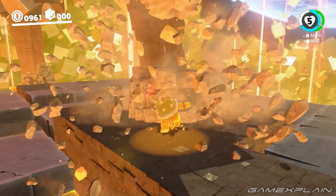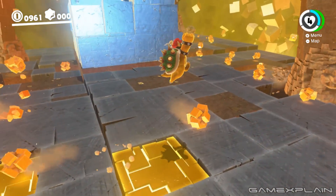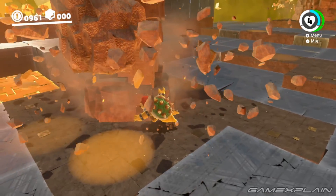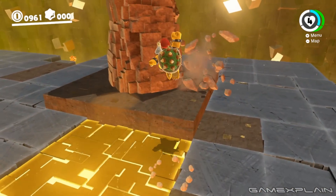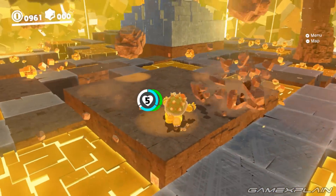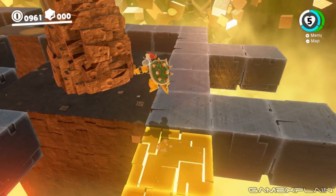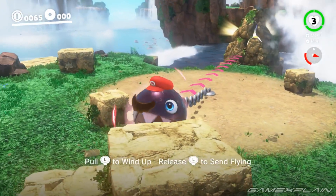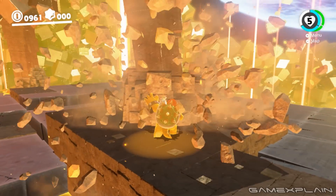Originally this is where I was going to end the video, but I discovered two more interesting things loosely related to this topic — things that happen later in the game that correspond to things earlier. Going through old footage, I realized that during one of the end portions of the game, after you beat Bowser and you're escaping through the collapsing area, you reach the point where you have to knock down pillars to break the giant cube. Those pillars look kind of similar to the structure in Cascade Kingdom, including the fact that you have to break a rock underneath it to cause a pillar to fall.